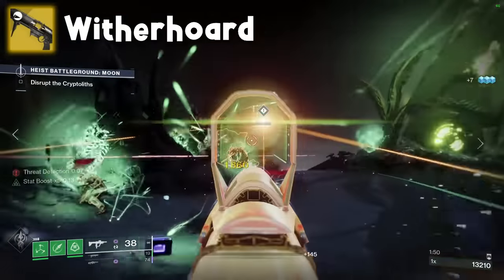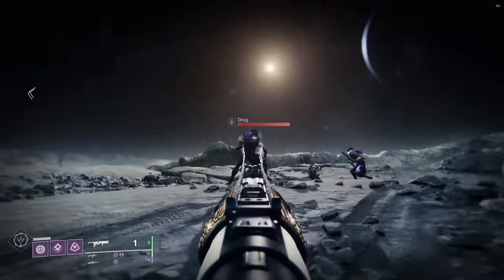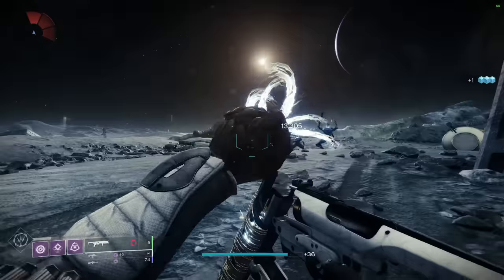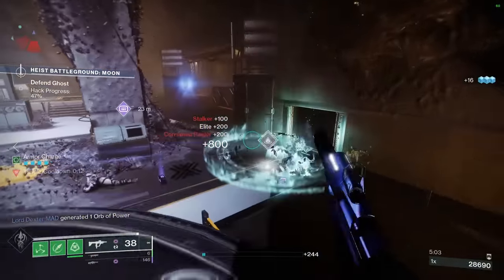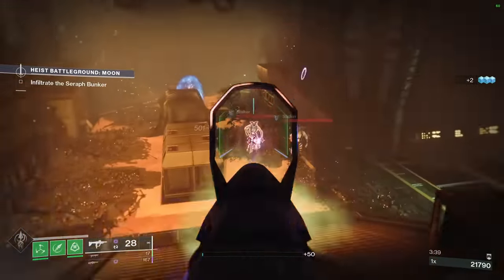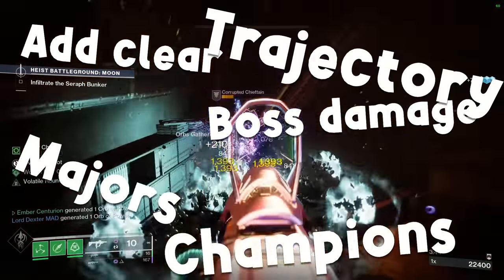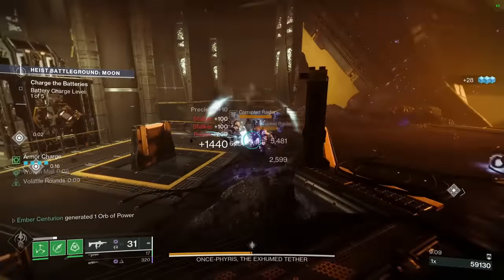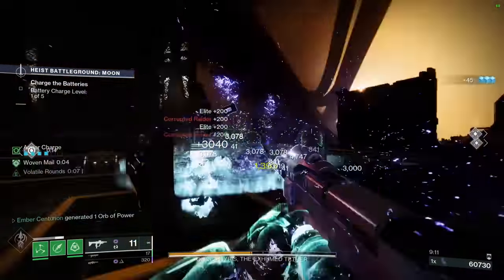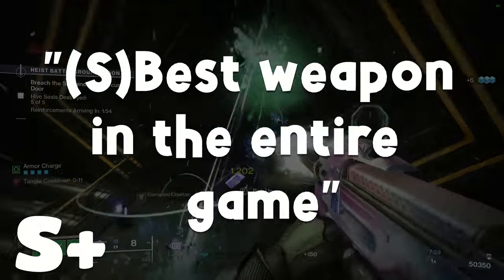Witherhorde. If you somehow aren't aware of this thing, it's a grenade launcher that shoots Taken blights. If you stick an enemy, they'll slowly bleed out over time, which then drops the blight on the floor. You can also shoot it directly on the floor to spawn-trap enemies. This is the best weapon in the entire game — it's got ad clear, boss damage, it can kill mages, it can kill champions, the trajectory is good, the blast radius is good, damage is phenomenal. It's just the best weapon in general. S tier — best weapon in the entire game.